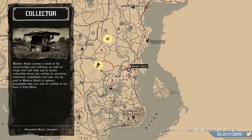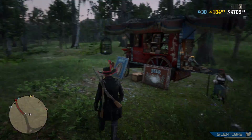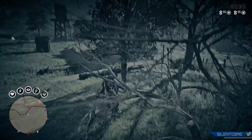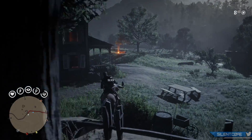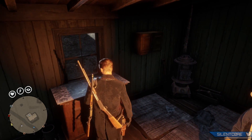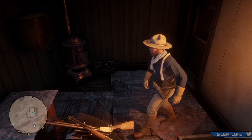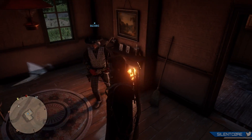The first thing you want to do is find Madam Nazar. Her position changes every single day, so you will need to find her new position depending on what day you're doing this. The easiest way to find her is to look on the Red Dead Online subreddit — the top voted post is usually always her new location. There's also a simple trick: if you complete any collector's map, she will actually appear on your map as an icon.